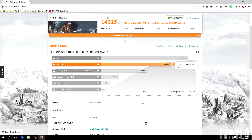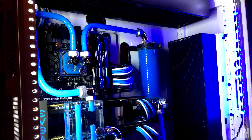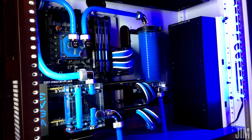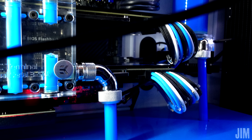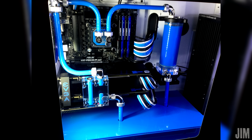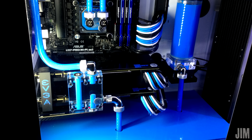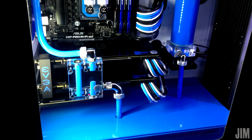For benchmarks it scored a 14,315 putting it in 2nd place. At number 3 we have Jim with his Project B — a blue, black, and white build inside the Case Labs SM8 case. We have a 4790K overclocked to 4.8 with 2 GTX 780s, 8GB of RAM from Kingston, and water cooling parts from EK. Some of the mods include custom painted fan rings from Corsair, GPU engravings, a painted SLI bridge cover, and a custom blue acrylic floor.